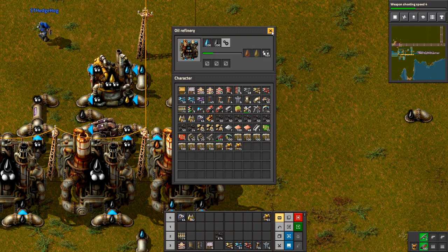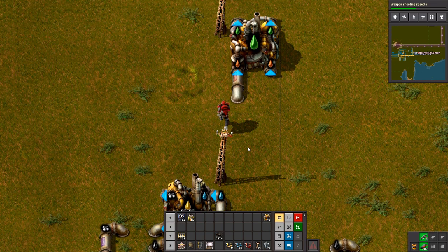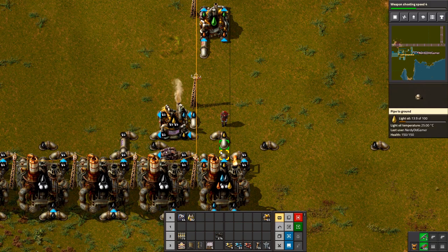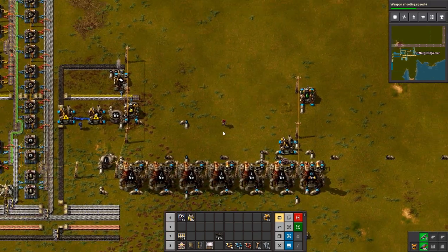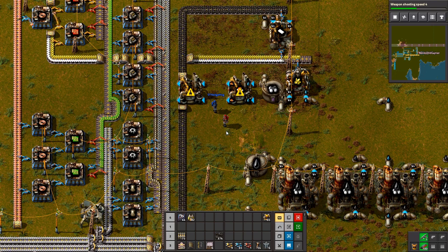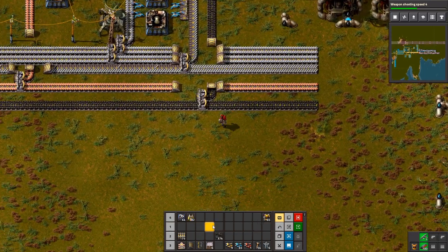Let's make some batteries and stuff like that as well. I have planned it all out whilst you were away. Let's see if it can work. So what I want to do is put one there, one there, one there. This one's cracking. This one is going to make sulfuric acid, this one's going to make a battery. There's your batteries being made. And batteries need iron plate and copper plate, which are both just down here.